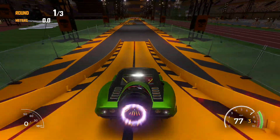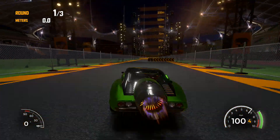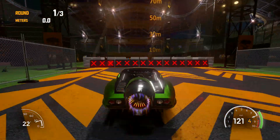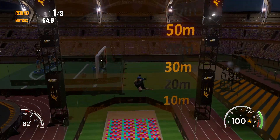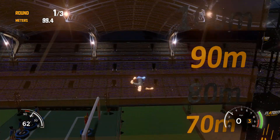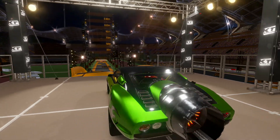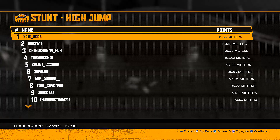Hey guys and welcome back to a brand new video. In today's video guide we're going to be showing you how to get a decent score in the high jump stunt game in Flat Out: Total Insanity. I'm going to show you how to get at least 100 meters, which is the amount you need to get at least gold in the Flat Out game mode. With this method I did get first in the world on the leaderboards.